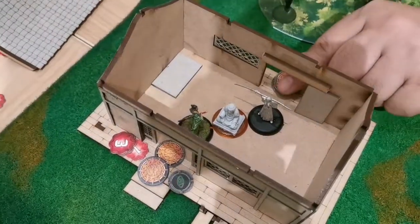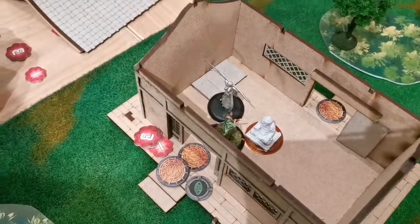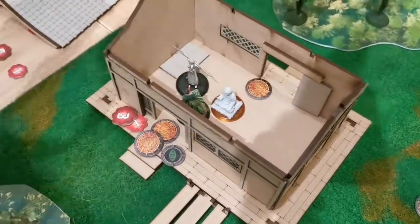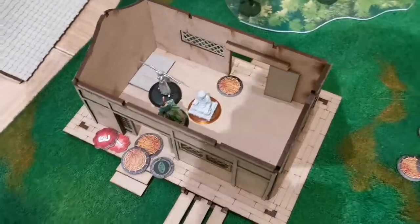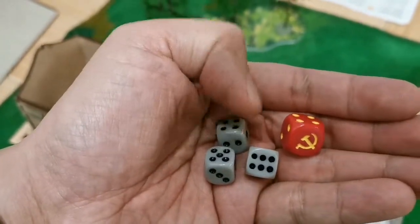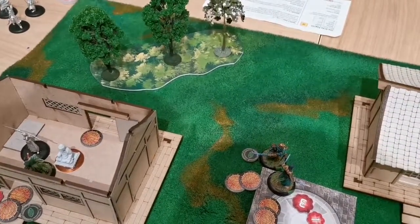Erwin, realizing he should have engaged me sooner to prevent me from turning the idol, now engages the Temple Bushi in melee. I turn to face him and we enter a melee exchange. With the Temple Bushi I spend 3 Ki to increase my dice from 3 to 4. Erwin has spent Ki to increase his melee dice to 4 as well, going all on attack.